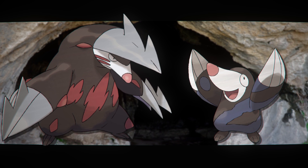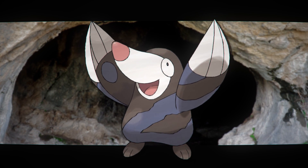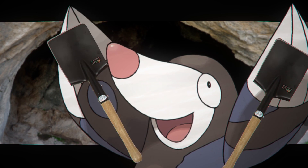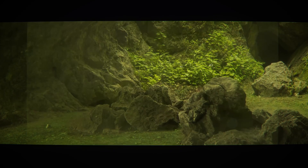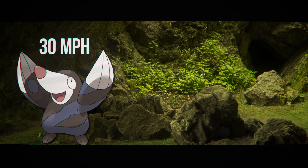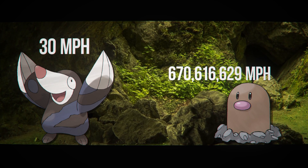Drillbur and Excadrill are based off of moles, if that wasn't obvious by the brown coloration, cylindrical body, pointed nose, and the huge shovel-like hands. They turn into a drill when they clamp them together and spin. It's really dumb — I love it. And some of them can dig at speeds of 30 miles an hour, which is absolutely ridiculous. But I still think Diglett has them beat just a bit.